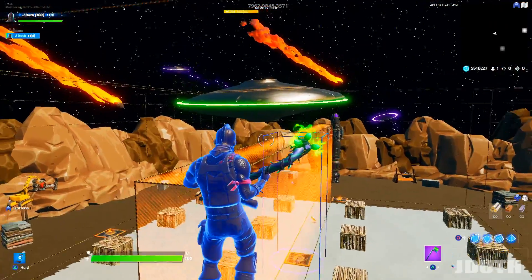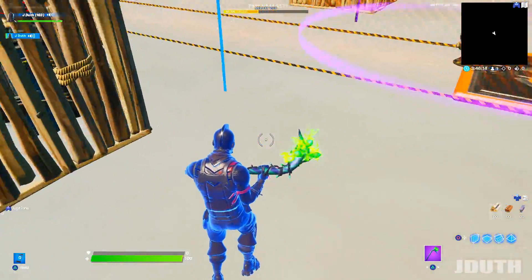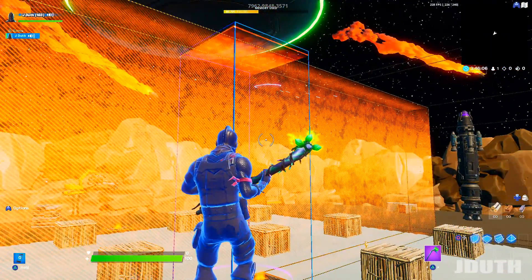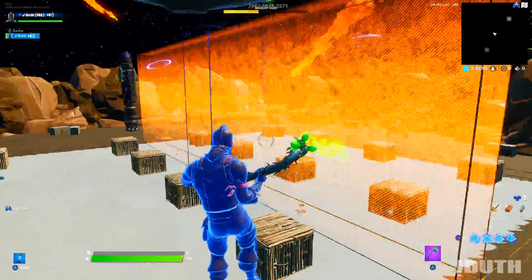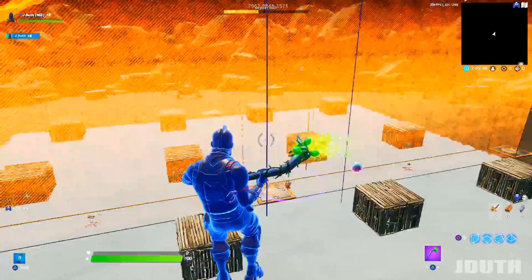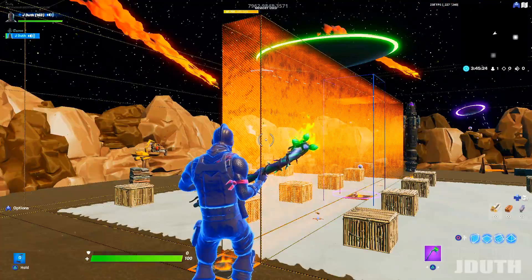Halfway through the match the invisible barrier goes down and the UFO has a light beam come down — really cool. Down below the map, when activated, there's a moving storm zone going up and down dealing 20 HP ticking damage. After the barrier drops, this moving storm pushes everyone toward the center so nobody camps, and there's always a winner every game.